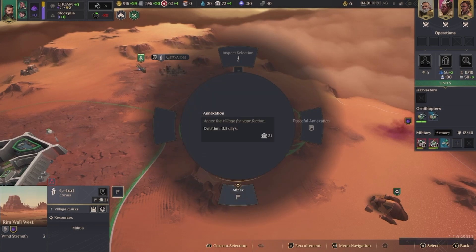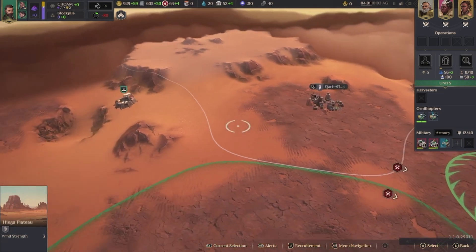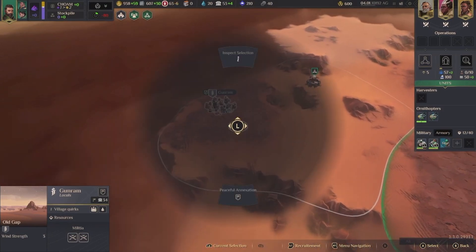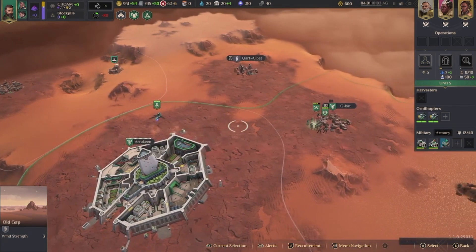We can take this — it's very cheap. How much is this? We can do a peaceful one. Let's do a peaceful takeover back here. Where is my influence? It's on the right side corner.